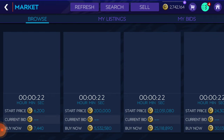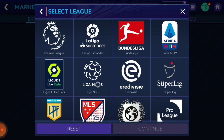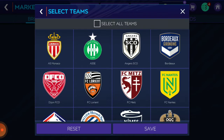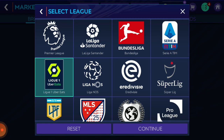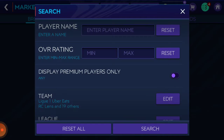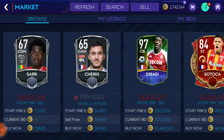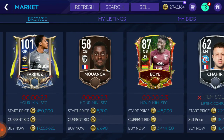Then search — search team, sorry, not Premium League, League One. Search for the black ball team. There we go, so that's awesome, man — it's totally awesome.